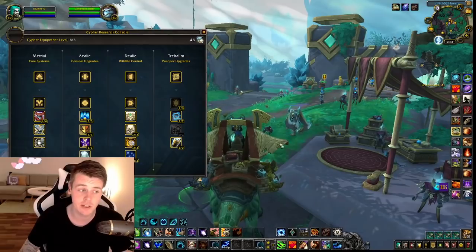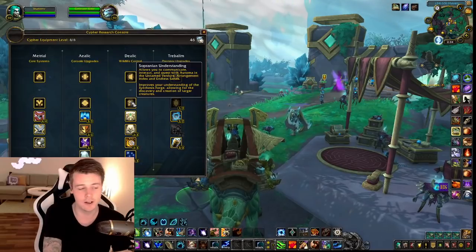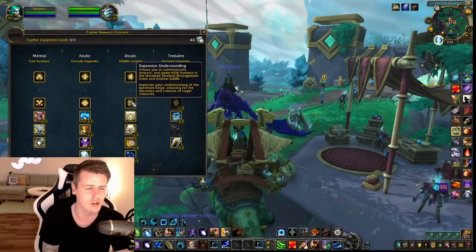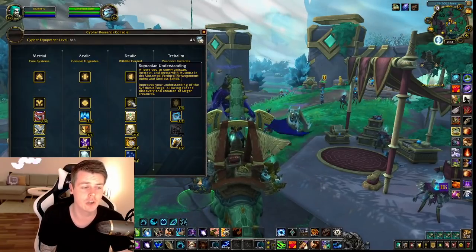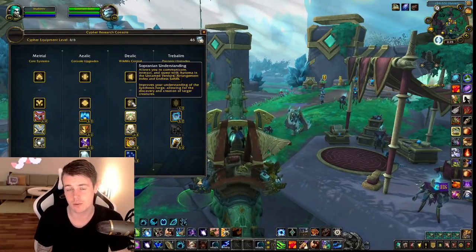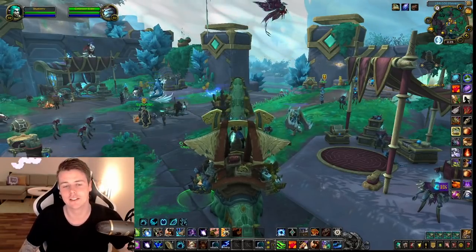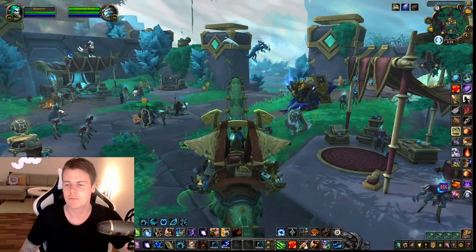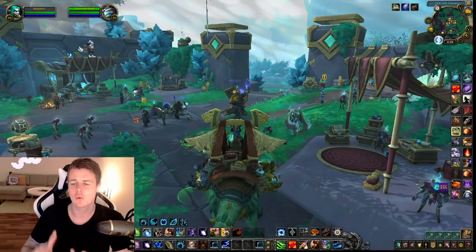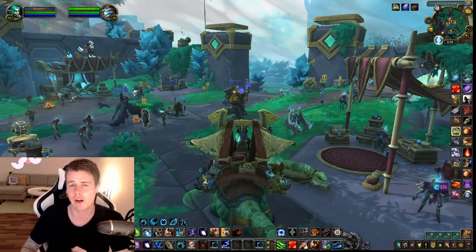It is worth mentioning that you can't farm these materials until you've researched Sopranian Understanding. As you can see, the lower part of the text says it improves your understanding of the Synthesis Forge, allowing for the discovery and creation of larger creatures. You need to have this researched, otherwise the materials for the mounts and battle pets can't drop.